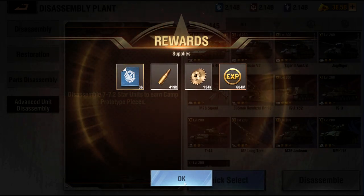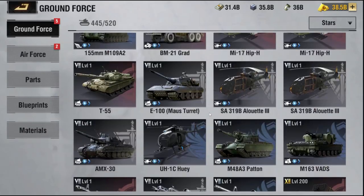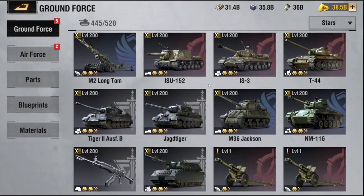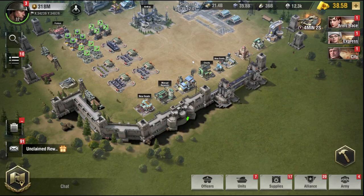Now we're going to back out and go back down to our 7.2-star units to confirm we do in fact lose it. This is where our 7.2-star units begin — and I am not seeing a Liberty Heavy. That confirms: if you do the advanced unit disassembly, you will in fact lose that unit entirely. You can rebuild it, but you'll need coupons. Keep in mind that to get prototype pieces to progress other units, you still need those coupons too. Weigh all your options, do the risk versus reward for your situation — every player is different.